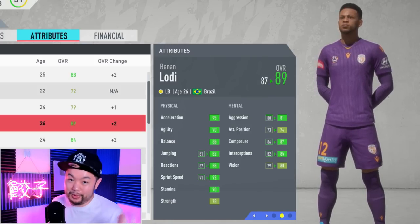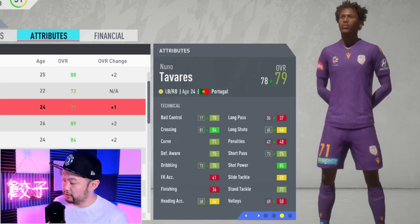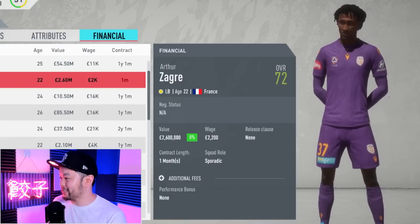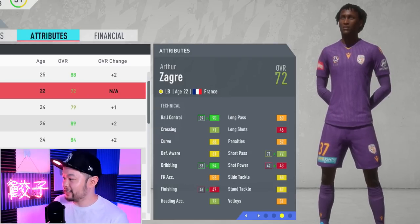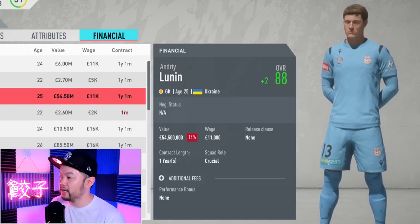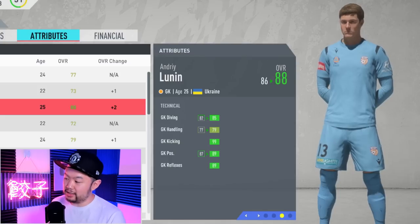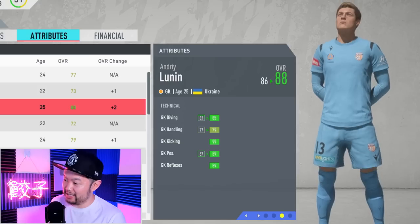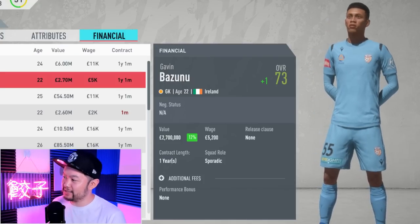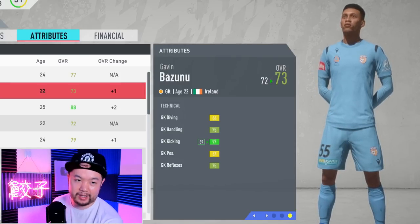I don't know what it is about the growth rates of fullbacks, but grab both of these guys. Tavares only got up to 79 with a value of 10.5 million - pretty well-rounded in most stats but a little lacking in defensive stats, and still a beast in physicals with 97 acceleration, 97 sprint speed, good stamina and strength. Zagre only got up to 72 with a value of 2.6 million - his technical stats aren't great, though he has pretty good ball control and physicals with 93 sprint speed and 99 acceleration. For the keepers, Lunin got all the way up to 88 with a value of 54.5 million, getting into the mid-to-high 80s in all stats and 99 in kicking. Diego Costa got up to 77 with a value of 6 million. And young Bozzunu only got up to 73 and didn't get a lot of playtime, although he has 97 kicking for some reason.